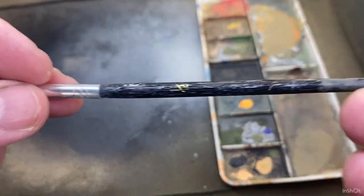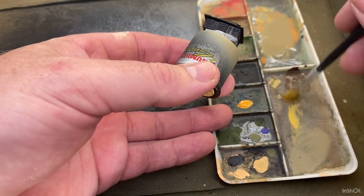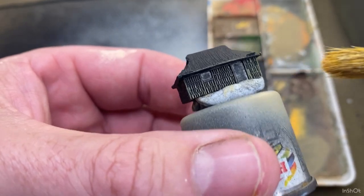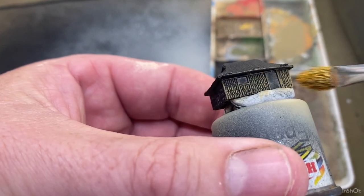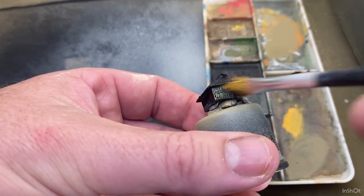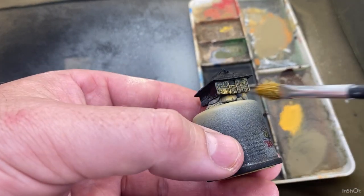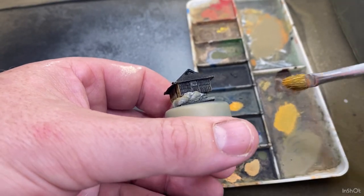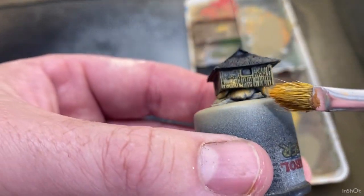I'm just using an old no-name paintbrush from a craft shop. I'll get some paint on there, swirl that around, take it out, do that again, brush a bit out, and then just come across. Just brush it on like that. A little bit more - brush it on again. You can see how that's just starting to change that colour. A little bit more, swirl it around, next side - and I'm not pushing very hard.